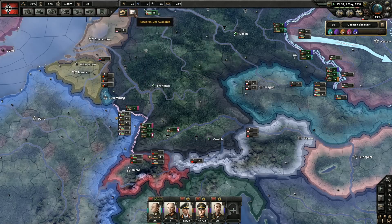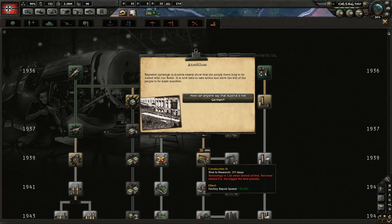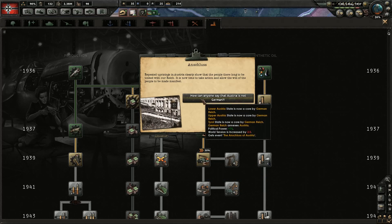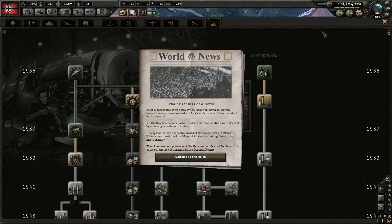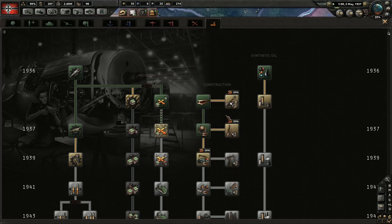Improved machine tools — which gives us a higher efficiency cap. That's what we need. Lower Austria State — Anschluss, awesome. Welcome to the Reich, everyone. Anschluss worked, thank goodness.